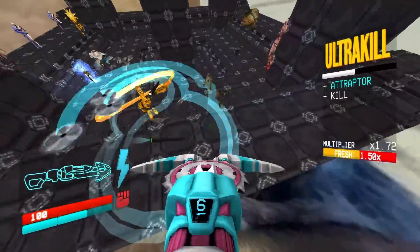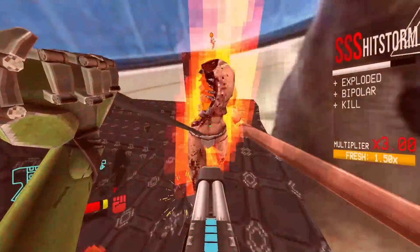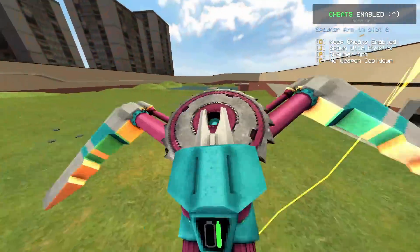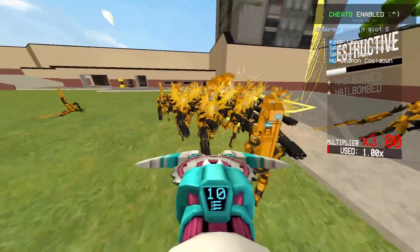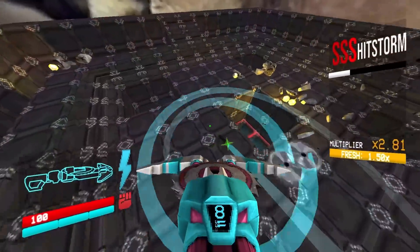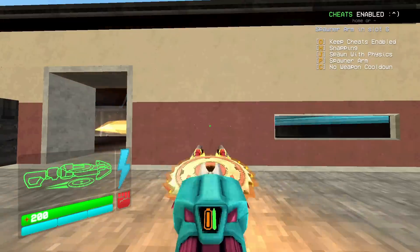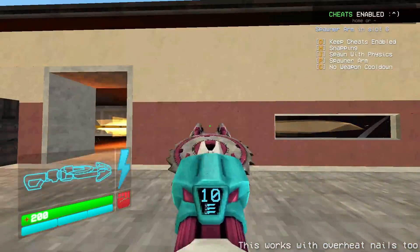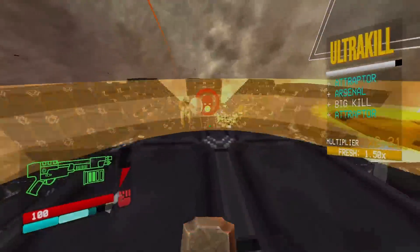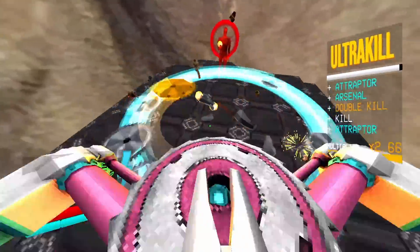Enemies can have magnets attached to them — be aware of which enemies you attach them onto. Sword machines are great targets given how aggressive they are. For something more passive, a Cerb or a Malicious Face work since they don't move around as much. Also, don't forget you can set up sawcons during the time between stages. It only takes one silver saw to fully charge up the overheat saw — it's not going to kill every Cerb and sword machine, but damage is damage and free time is free time.